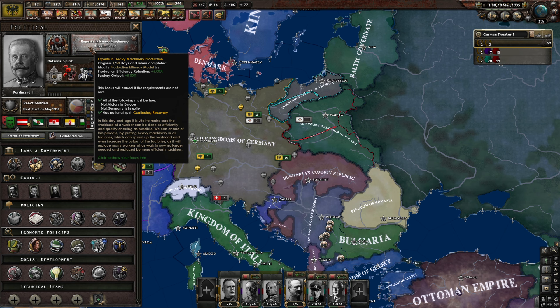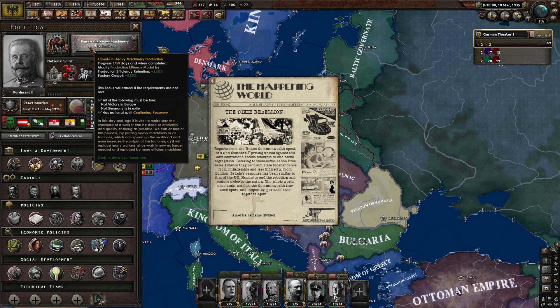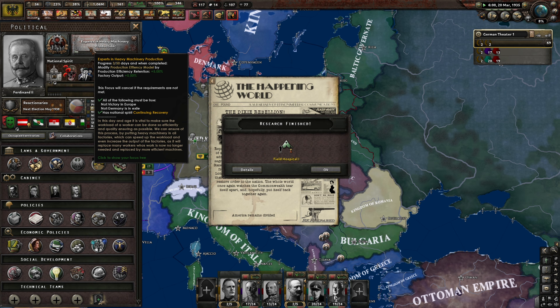Rolling on experts in heavy machinery production: modify production efficiency model by production efficiency retention and factor output plus 5% each. In this day and age it is vital to make sure the workload of a worker can be done as efficiently and quality-ensuring as possible. We can ensure this process by putting heavy machinery in all factories, which will speed up the workload and increase the output of the factories, replacing workers with more efficient machines.